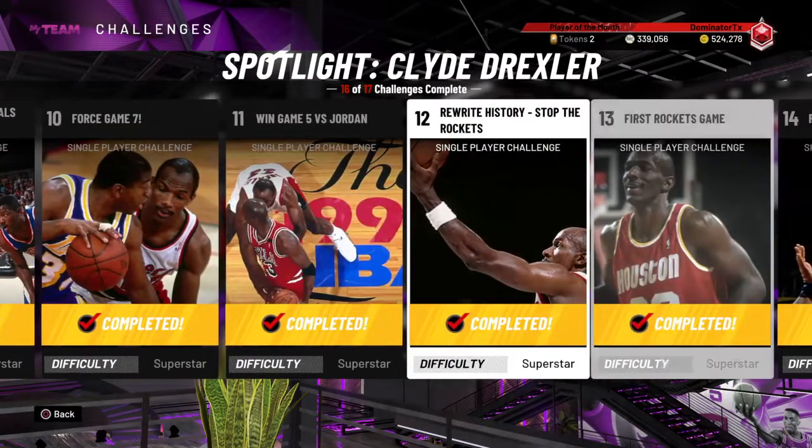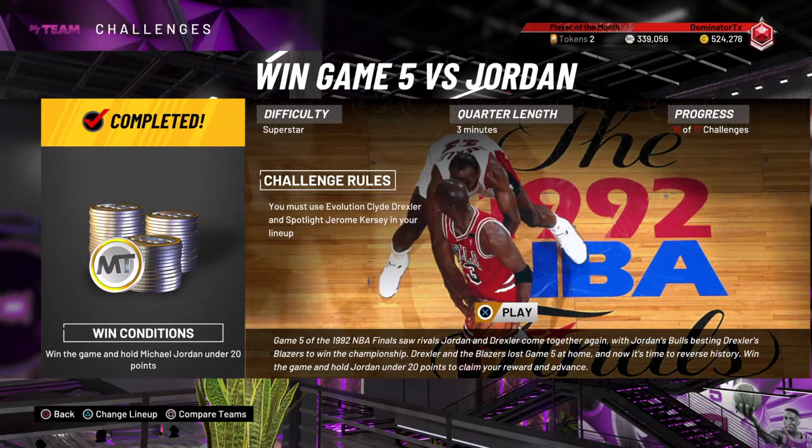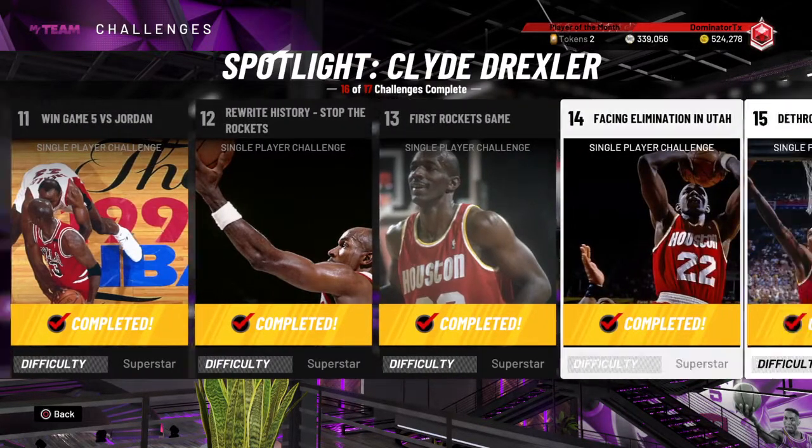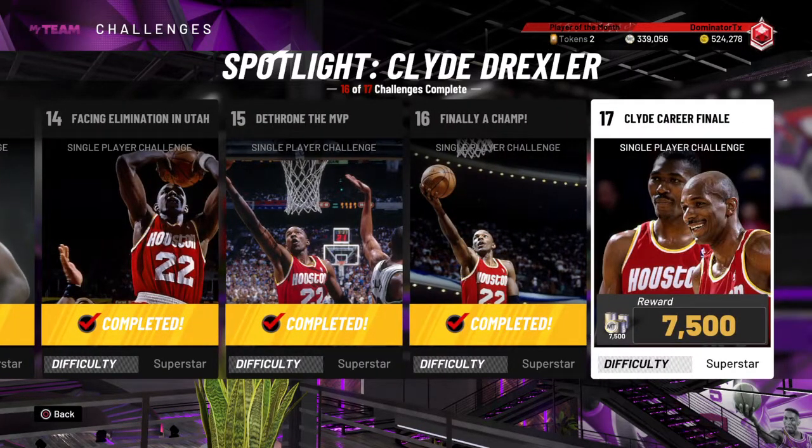This one was kind of tough because you had to keep Michael Jordan from scoring 20 points, even though it's only three-minute quarters at superstar difficulty. I think he was a pink diamond, 98 overall rated. He scored around 18 points, it went into overtime, but I won. Then there were a couple more difficult games before I got to this point.